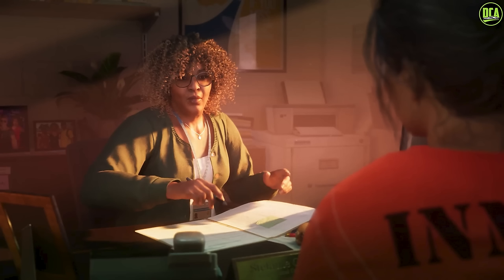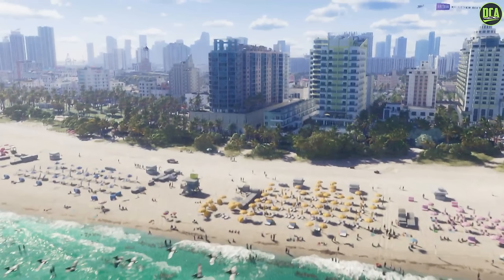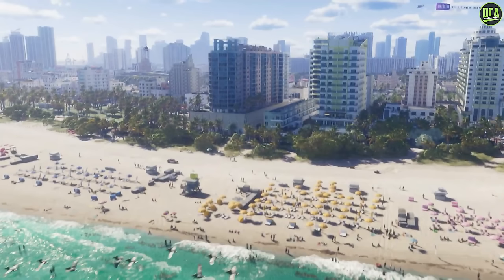We then see Lucia being questioned by a prison counselor. Then it cuts to a shot with a yacht — a brand new boat model — some dolphins and sharks, and a look at the water effects which look absolutely amazing. Some boats, jet skis, seagulls flying in the background. You definitely know it's Miami, and our first close-up look at Vice City, which looks absolutely incredible and massive. This looks to be a reference to South Beach, and if you look at the shore edge you can even see seaweed that washes up just like real life. The level of detail here is just incredible.